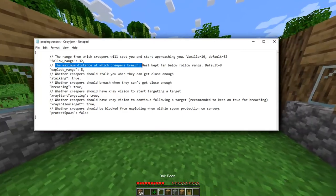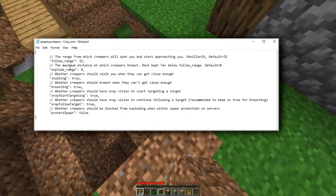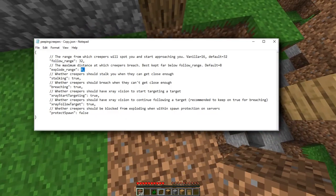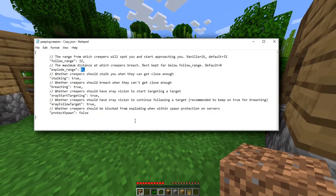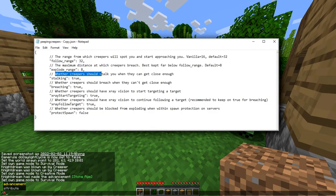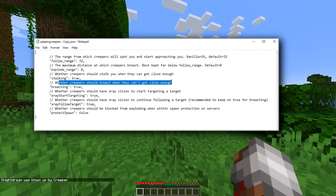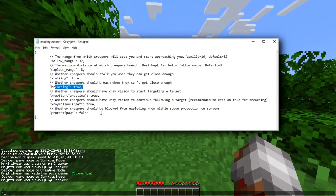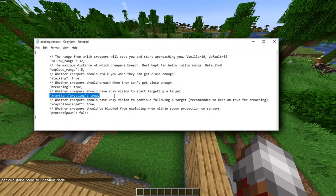The maximum distance at which creepers breach — best kept far below the follow range — is set at 8 by default. So if you had an 8-block thick wall, they cannot get you. You can also configure whether creepers should stalk you when they get close enough, and whether creepers should breach when they get close enough — you can turn that off if you don't like it. Whether creepers should have x-ray vision to start targeting you can also be turned off.